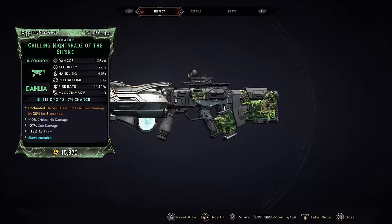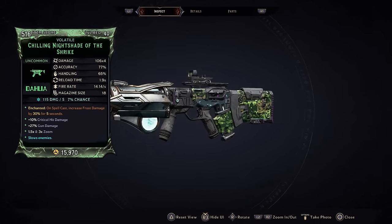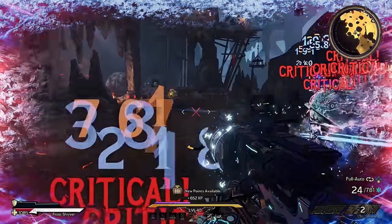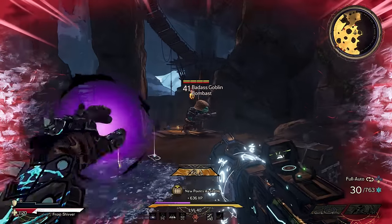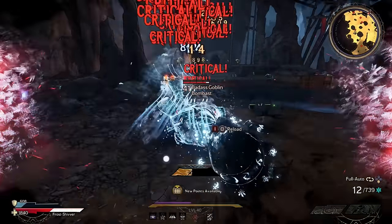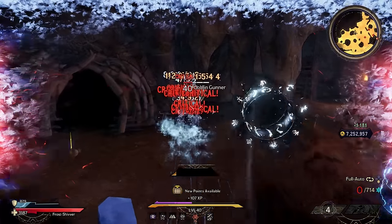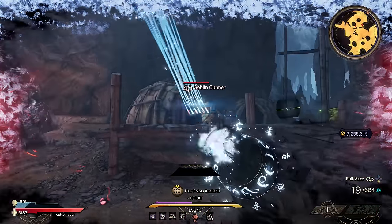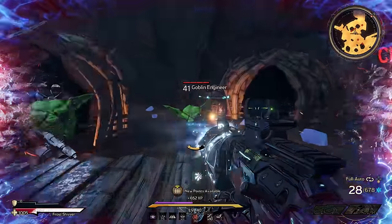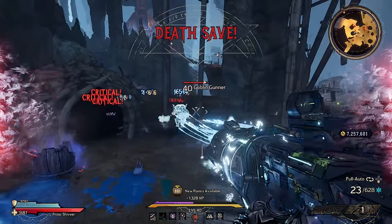Up next we have the Nightshade, a Dahlia SMG that drops from the world, making it best farmed from the SMG bath bunnies. There are multiple different types of Nightshades but the one you should be looking for is the Magic Balled Frost variant that fires multiple projectiles per shot at a rapid rate. It's a gun that tears through everything and everyone, putting many legendary SMGs to shame. Its fire rate is phenomenal although it will slow down with continuous fire. Its burst mode will prevent that, although fully auto is still preferred. Because they only ever come in frost, they are absolutely perfect for Berserkers who can lower the temperature of the battlefield dramatically, but there's plenty of DPS here for all classes to exploit.